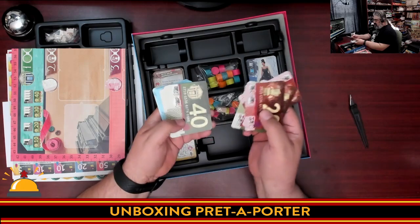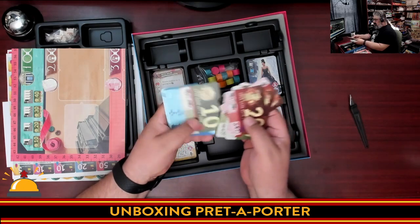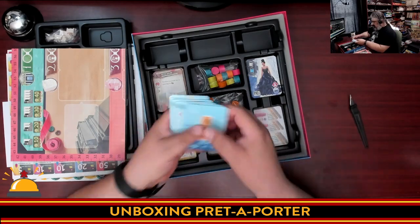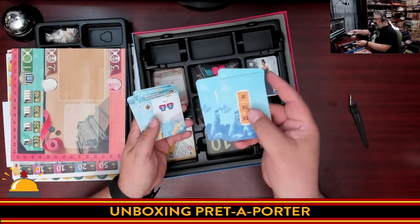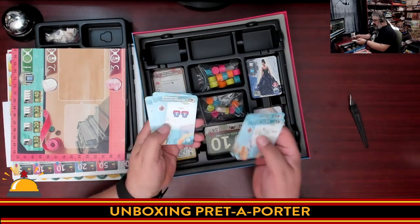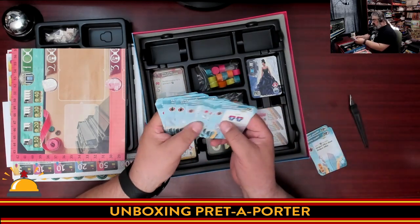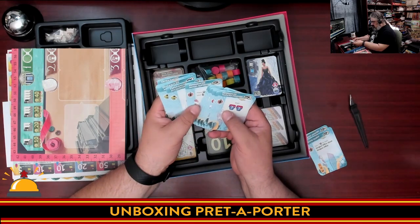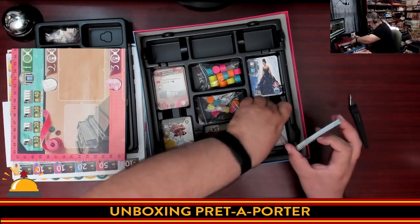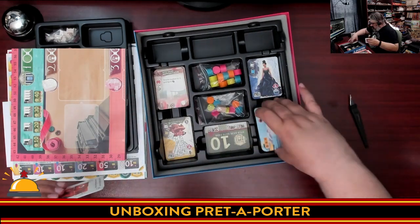More credit cards — big credit cards. There's big money and little money. We'll throw those in there. And then we have blue cards — so again, we have those starter cards: young talent, young designer, and so on. Then experienced people — experienced model, superstar. And again, these are two-sided. So there we have the three different card types. I'm going to pull these out and put the reference cards with them.